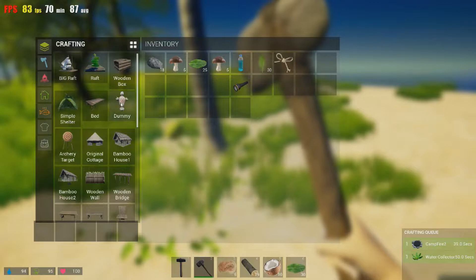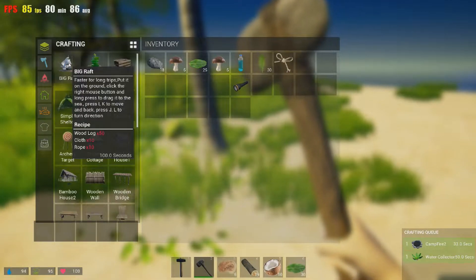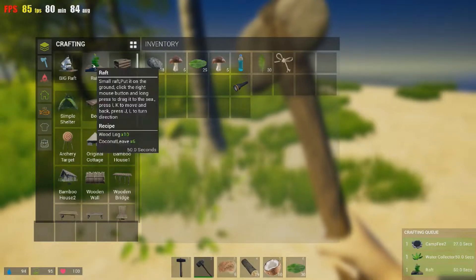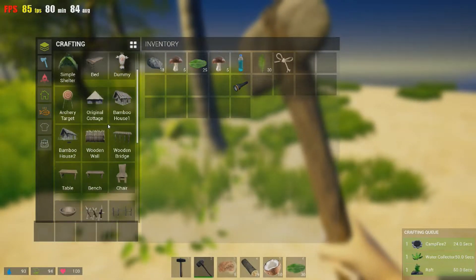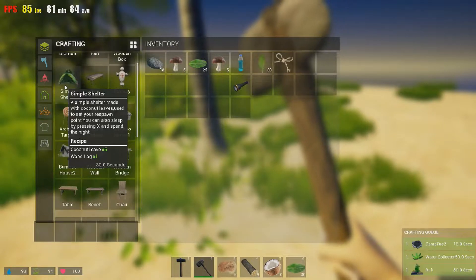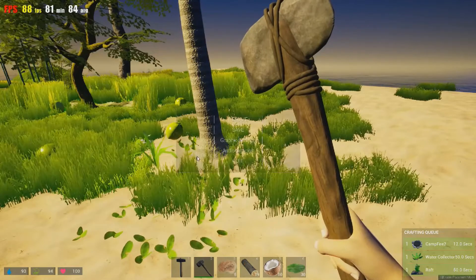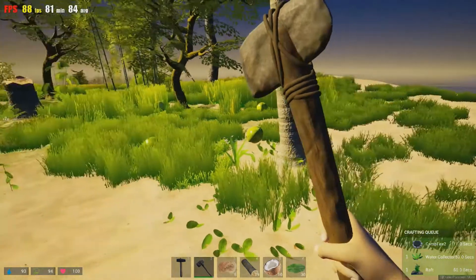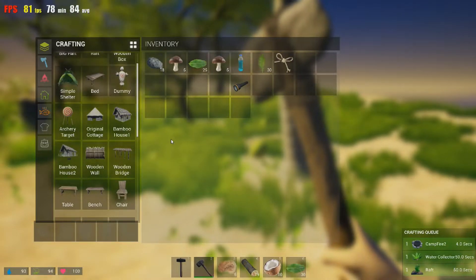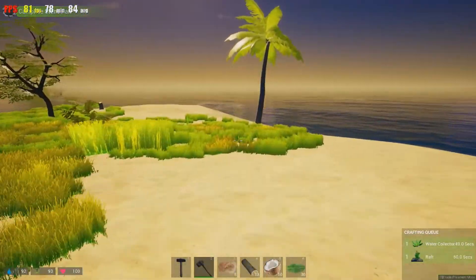You can also make wood blocks, rafts, and a big raft — but that takes cloth — or a regular little raft. You've got a simple shelter or bed; they're both used for sleeping and saving. It automatically saves and you can also go to escape and push save. It's not like Stranded Deep where you actually have to have a bed or a shelter to save.